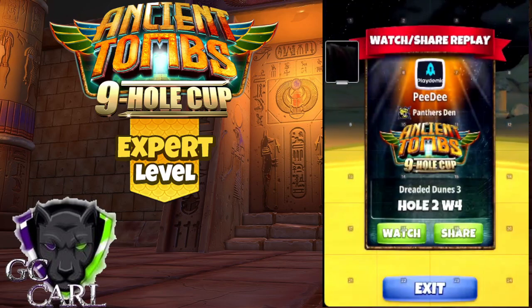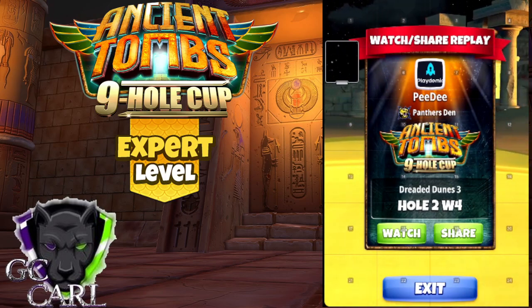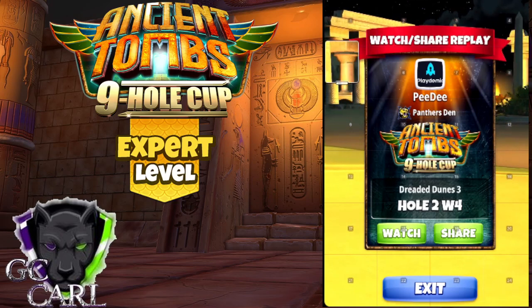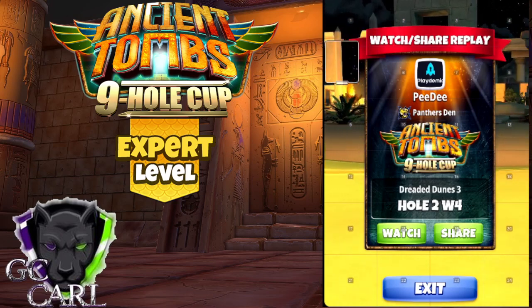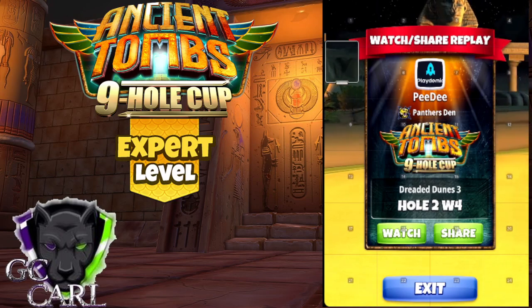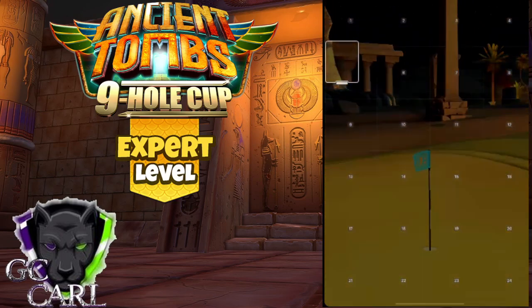Welcome back everyone to the Ancient Tombs nine hole cup. This is hole number two in the expert division. Here we're going to be playing a quarterback rough bump at P2 min. You want to set up with a P2 ball.